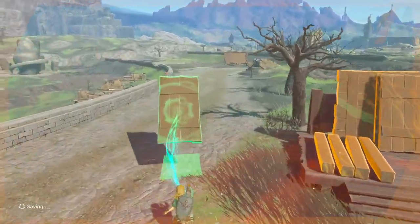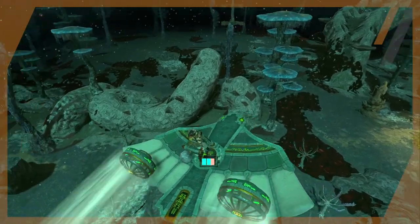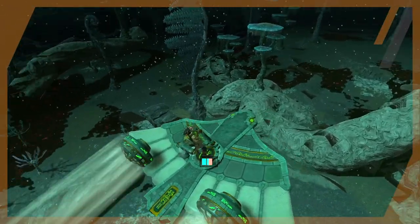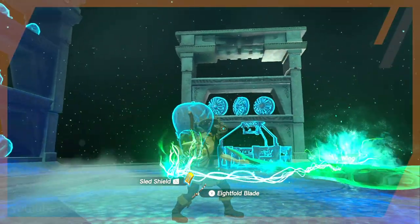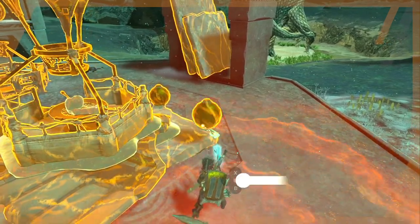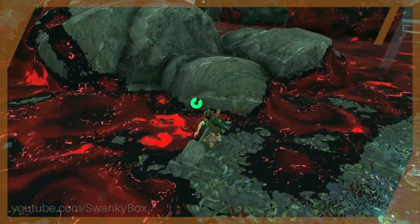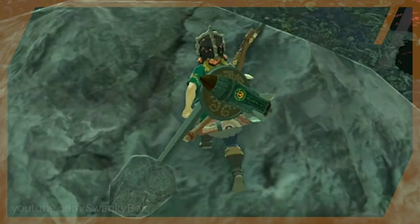Ultra Hand in Tears of the Kingdom is a game changer. Quite literally you can build anything your heart desires and then you can give it life through technology to watch it do all sorts of insane things. And the Zonai devices really add a ton of dimension to what is possible. It's a very odd juxtaposition pairing mind-blowing technology with Caveman Link over here who's just happy he could stick a rock at the end of his stick.